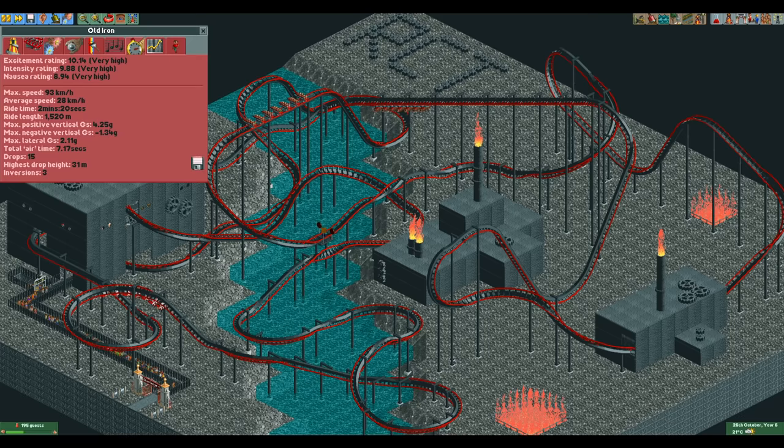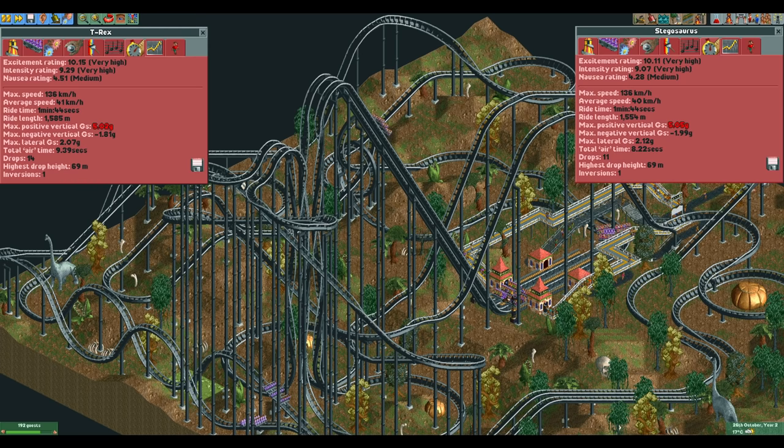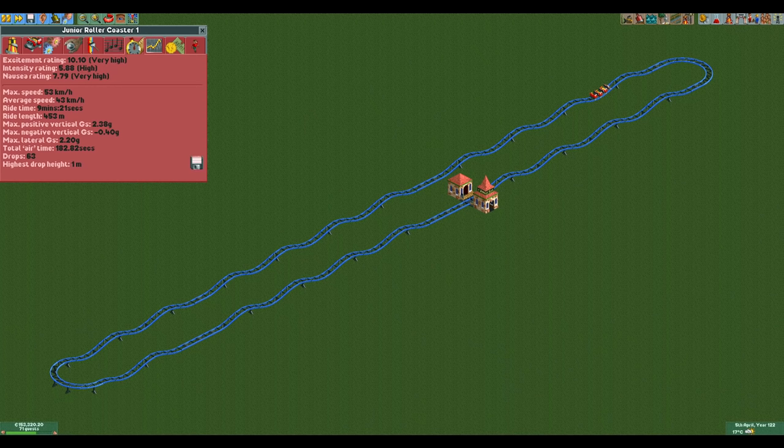Getting the highest excitement rating you can is something that a lot of people like to do, and 10 is always that nice magical barrier of the double digits. If you have built a ride with more than 10 excitement you've really built a great ride that is probably quite long and expensive. However, if you know what you're doing the ride doesn't need to be that long in order to get 10 excitement.